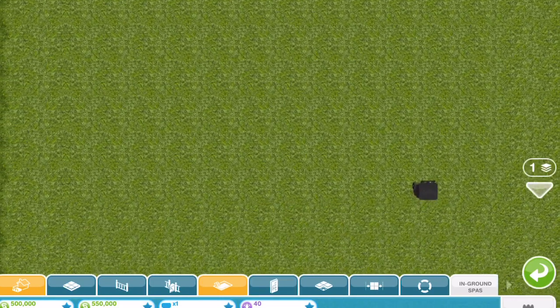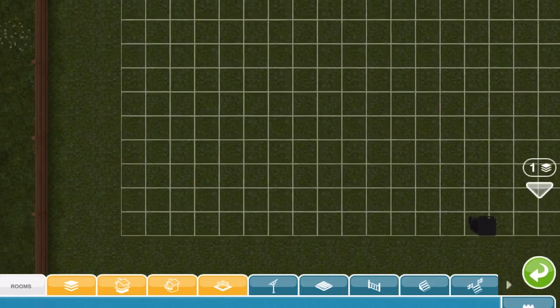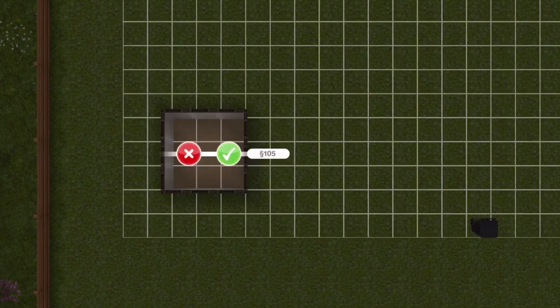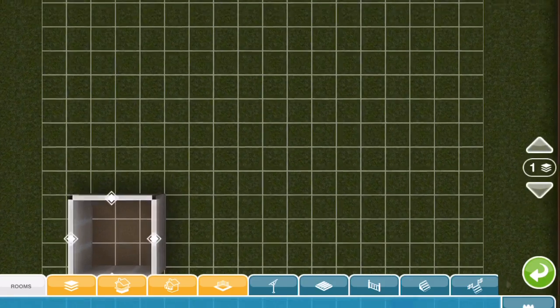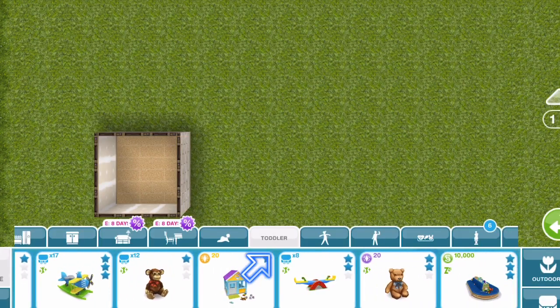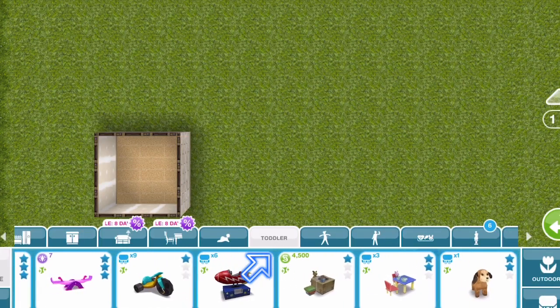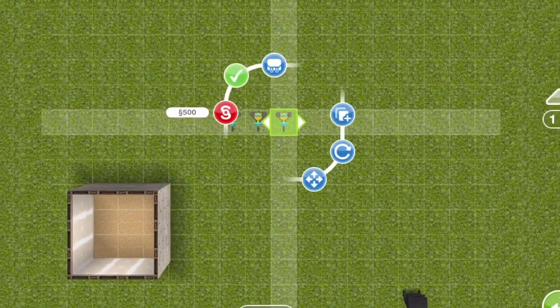So the first thing you're going to need is an empty plot of land where you want to build your home, and then you're going to build a 3x3 room. Then you're going to go to the toddler section in your home store and pick out the big wheel — you want four of those.